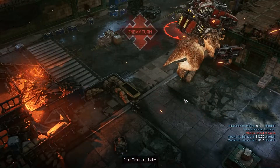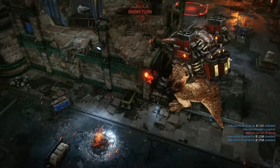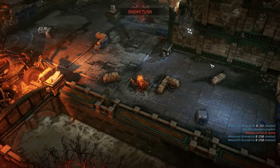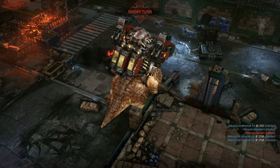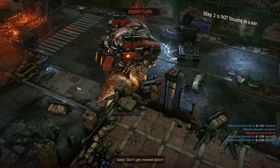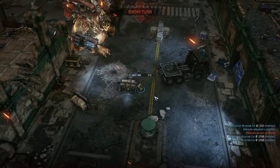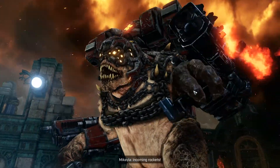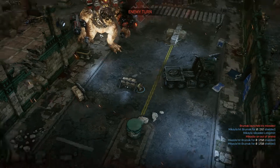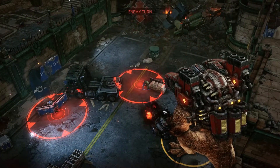Now step one again is take out the guns. Step two is going to be focus on a side. He's heading this way, we're going to bring our guys over here. You always want to have at least someone on each side of him so you can flank him, because when we hit the tank, he's going to turn back and forth.